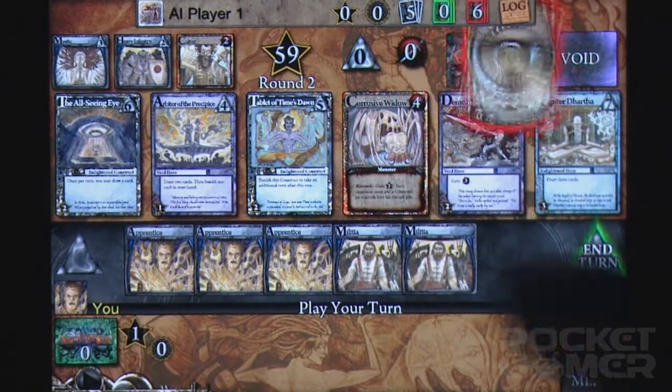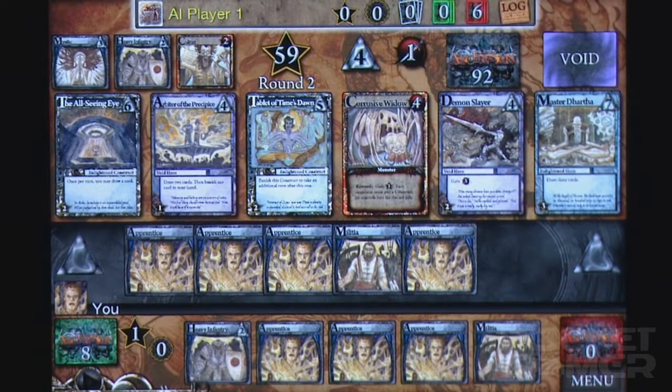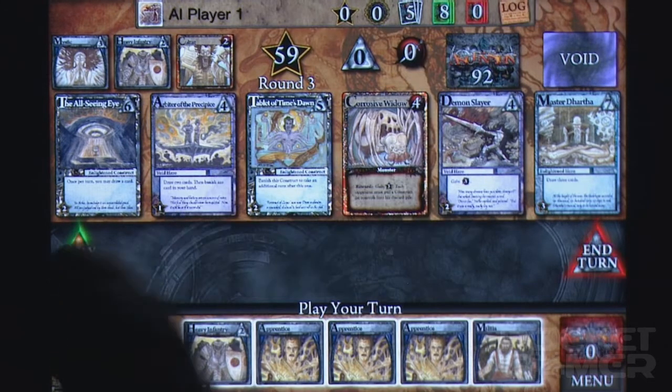What we haven't seen too much of is the new breed. Chronicle of the Godslayer is looking to rectify this. Designed by Magic: the Gathering Pro Tour Champions, Ascension is a deck-building game, but not in the same way as Wizards of the Coast's magnum opus.